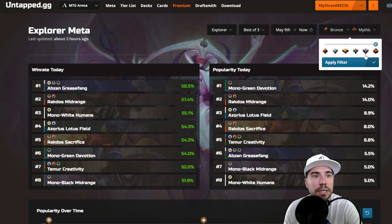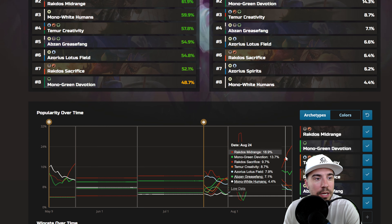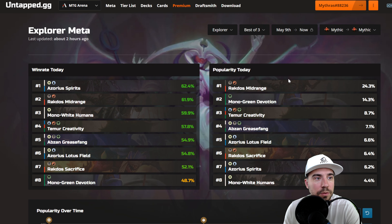Let's take a peek at Mythic. At Mythic, we do have some changes — Azor's Spirits at the top, but not heavily played. Rockdose Midrange, Mono White Humans, Teamer Creativity, Absent Grease Fang, Azor's Lotus Field, Rockdose Sacrifice, and Mono Green Devotion not holding up as well in that Mythic space. You can see that big shift with Rockdose Midrange.